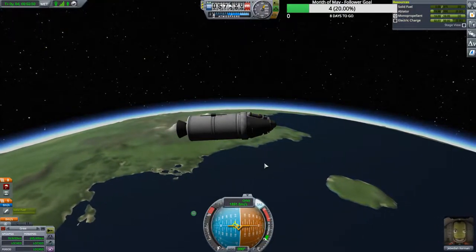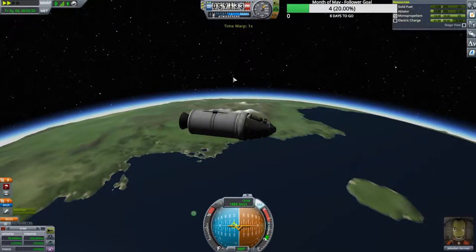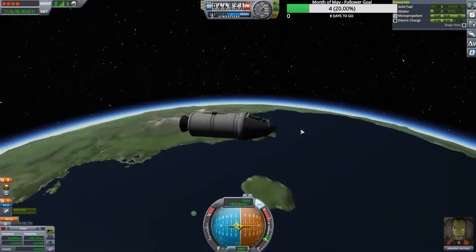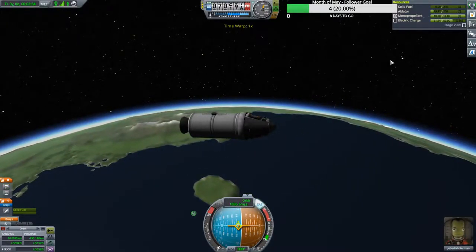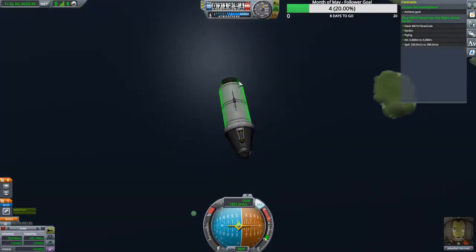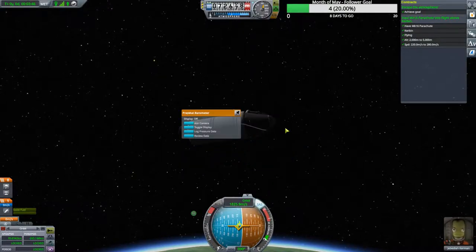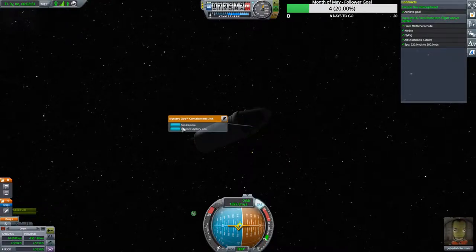This tank is now empty. I'll time-warp — physics warp — to speed up until we hit space at 70,000 meters. Slow back down and our contract is completed. We've achieved orbit — actually we're on a suborbital trajectory, which means we're not going to stay up here for long. Gather your science.